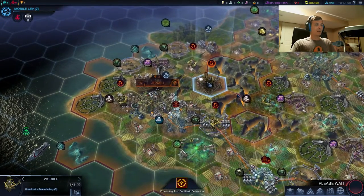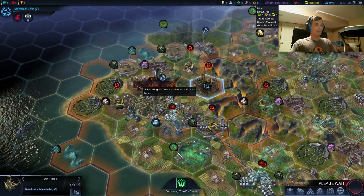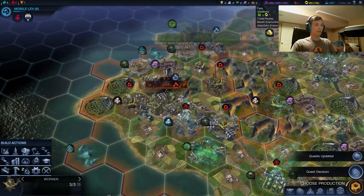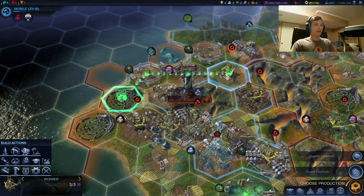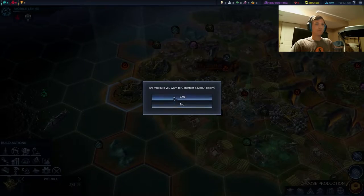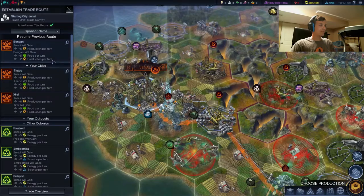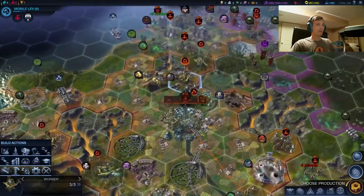One thing we might want to do is actually shift Janali into just Hyper Production. We have 16 people here, which is fine - I don't think it needs to be that much bigger. We have the Workers here, and we will have the Health certainly in time. So maybe we want to swap these Academies out for Manufactories. Let's go ahead and do that. It's going to decrease our Health temporarily. We just want to kind of maximize Janali's production. This is a great Trade Route here - we're going to be sending pretty much all of our Trade Routes to Janali for production at this point.